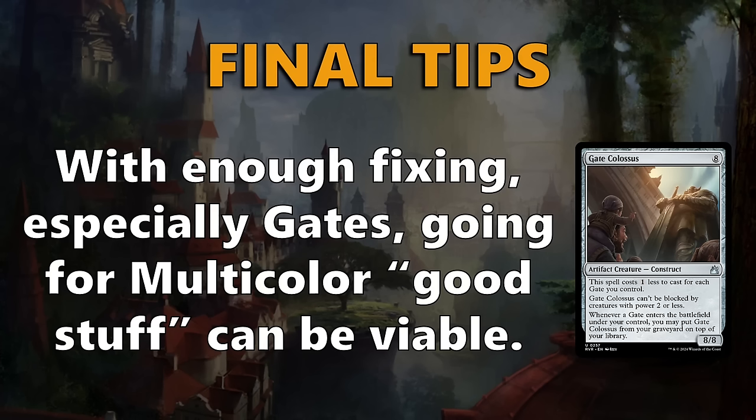There are plenty of powerful things to do within the guilds, and you do miss out on some of the most color-intensive multicolor cards by stretching your mana base. But if you are drawn to a strategy that features ambitious splashing with lots of different colors, there are certainly tools to facilitate that if you prioritize lands and draft a couple of payoffs like Gate Colossus.